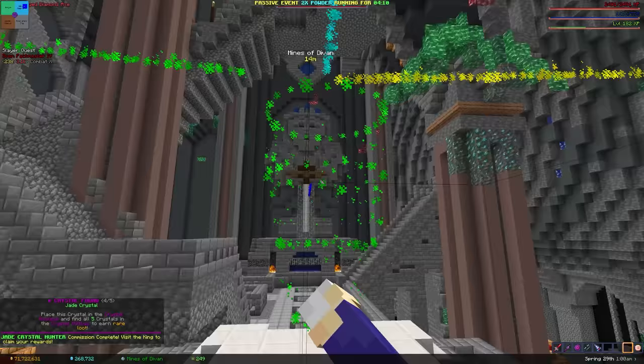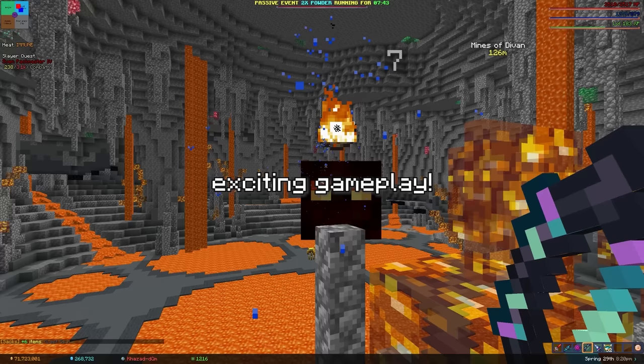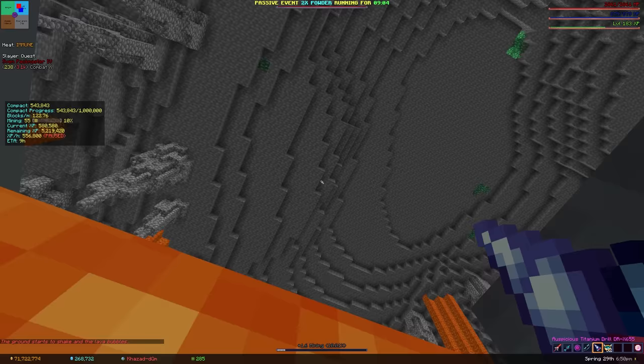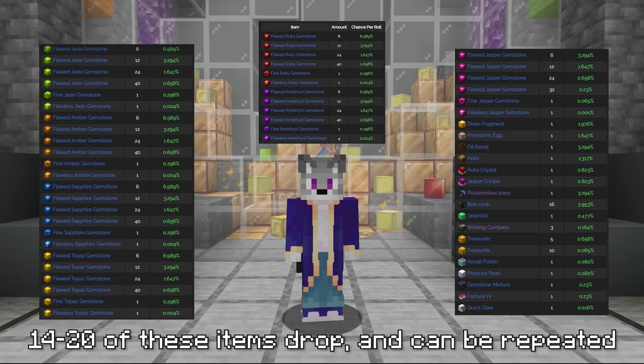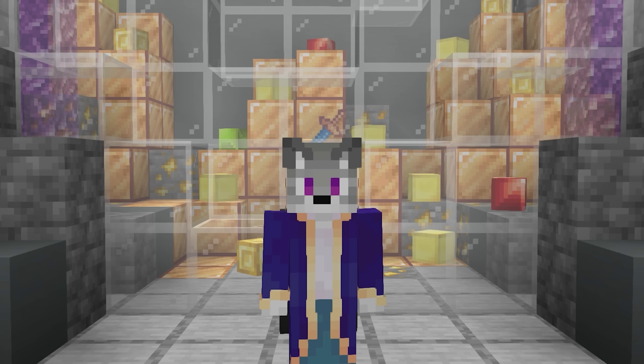The topaz crystal is found in the magma fields, where a boss named Ball will die after taking 200 hits. Interestingly, the game checks if Ball is not alive rather than if it's dead, meaning you can grab the crystal for free if the boss hasn't spawned yet. Once you have all 5 crystals, take them to the nucleus and place them in their slots to receive 28 items, including 1 of each fine gemstone in the game plus 20 random drops ranging from gemstones to reforge stones to Devon's Alloy used to make the best drill. Each run also rewards 800 Heart of the Mountain XP.